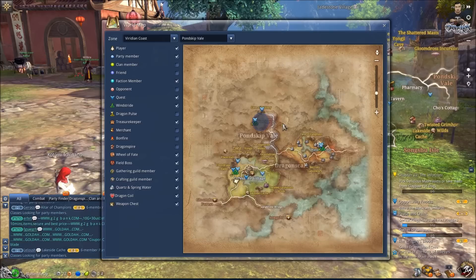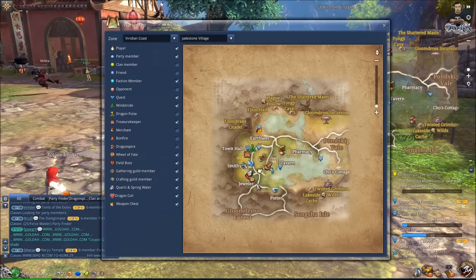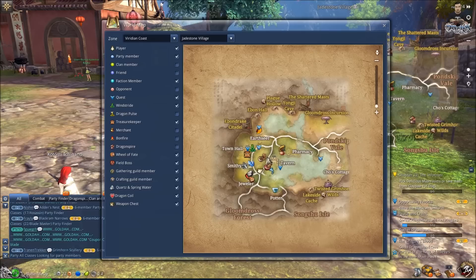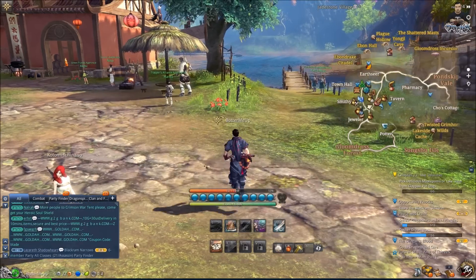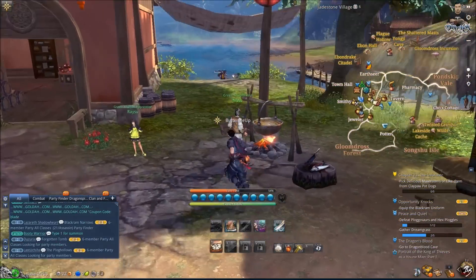First things first, you're going to run into Jade Stone Village around level 14 or 15. Upon entering this village you're going to notice all the crafters and gatherers. An easy way to find these is to bring up your map and select the two icons on the left-hand side, which will highlight them. You can then run your cursor over each to figure out what the guilds do — you've got crafting and gathering guilds. I'm just going to quickly show you the Green Thumbs guild here.